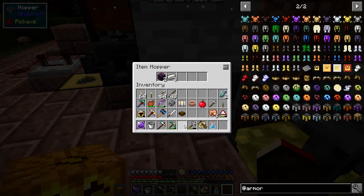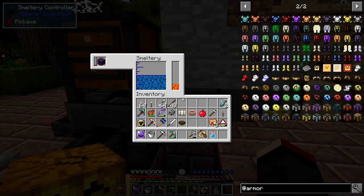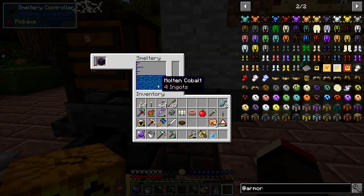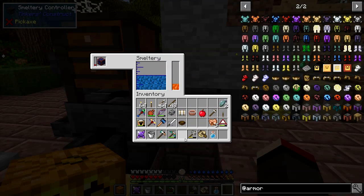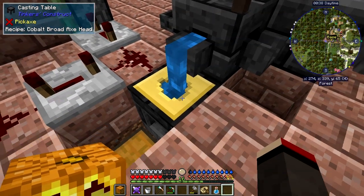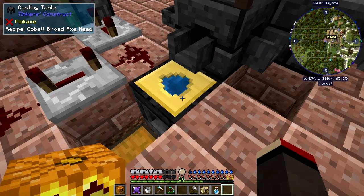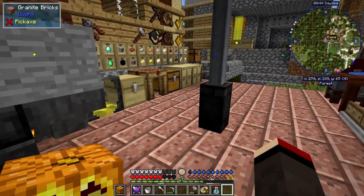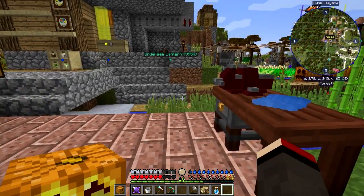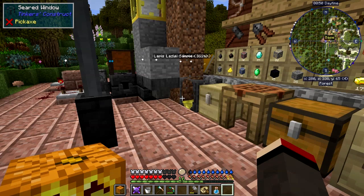I'll put those iron pieces into the smelter and wait. We've got four ingots already - that's eight ingots, the size of the largest component. Right-clicking puts it in to get half full, and we can wait for the other bits to finish.